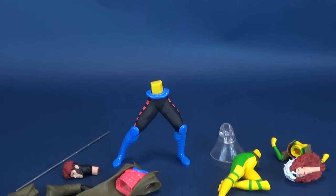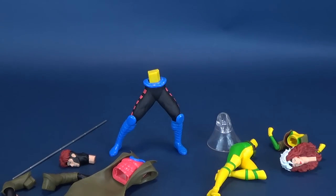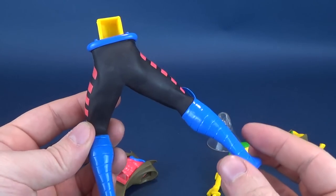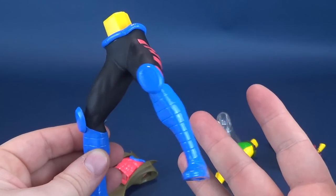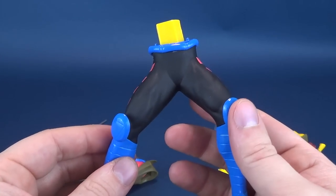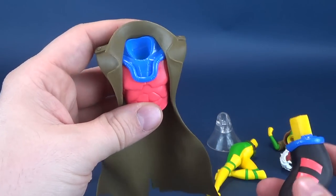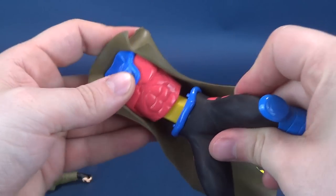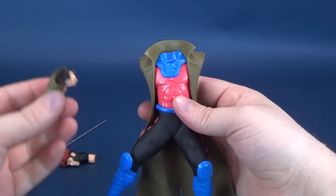These are pre-painted snap-together models — everything is already fully painted. It only involves you as the collector to pick up this set and put everything together. For Gambit, we'll start with his lower base. These are the classic 92 X-Men designs, similar to the 90s X-Men cartoon. We start with the bottom base, then take the top torso that has the trademark pink top and blue collar, and we just snap that into place — this one faces forward, pretty straightforward.